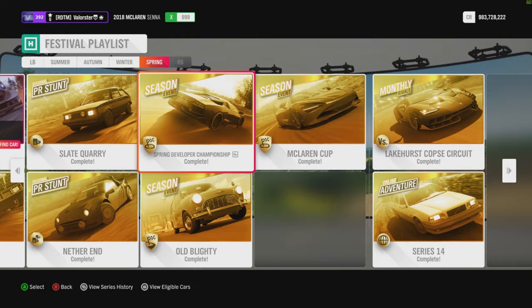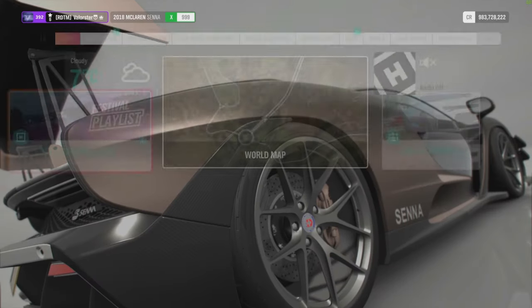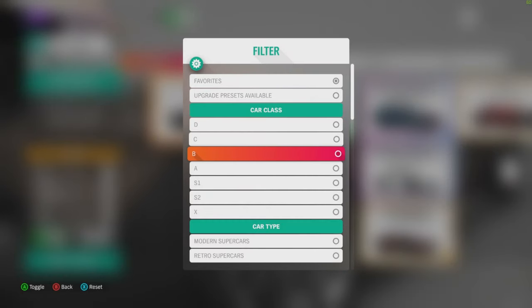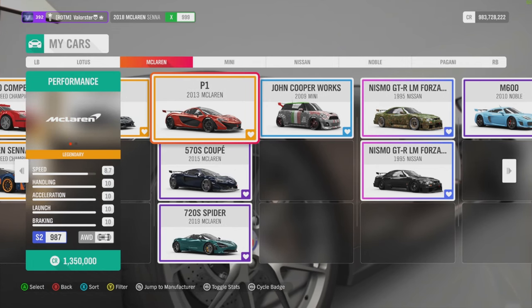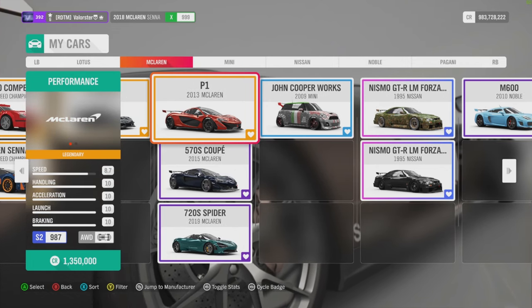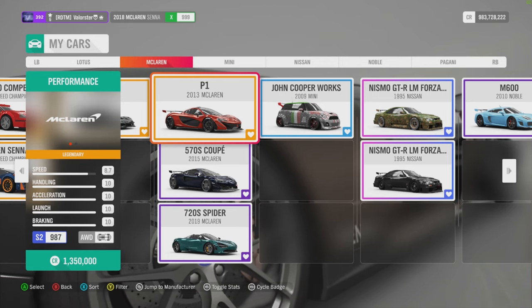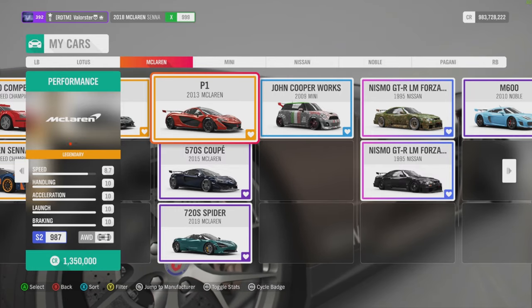Now let's go to the McLaren Cup. The McLaren Cup is of course S2 998 McLaren. Just like I said, I used my McLaren P1 again — very good car, I'm going to stick with that, also on the livestream. It's a very, very good car. The McLarens are very good cars in this game — you will like it.